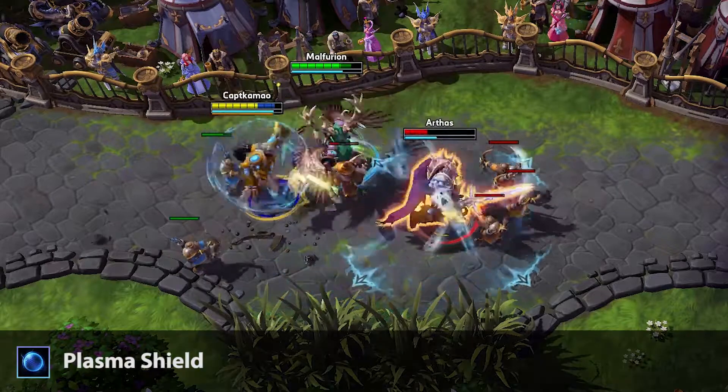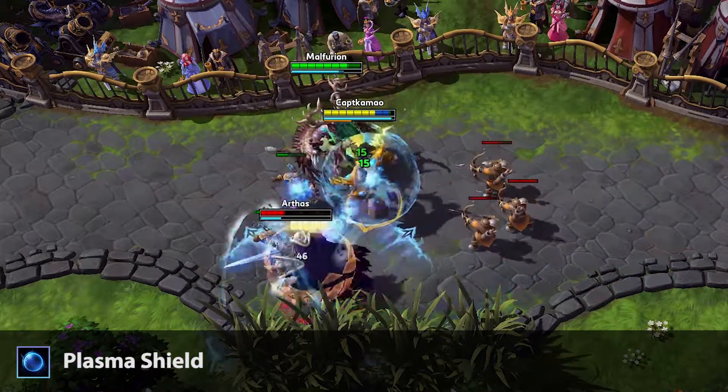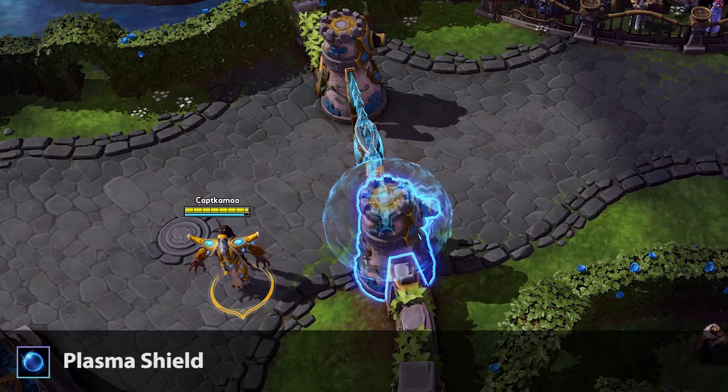Tassadar's first ability is called Plasma Shield. Plasma Shield is a targeted ability that gives the target a shield absorbing a large amount of damage for up to 8 seconds. You can also use this on minions and structures.